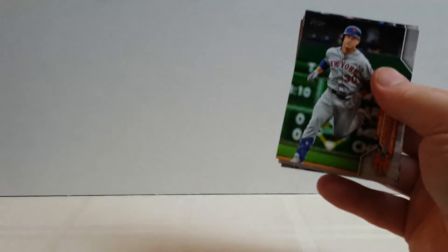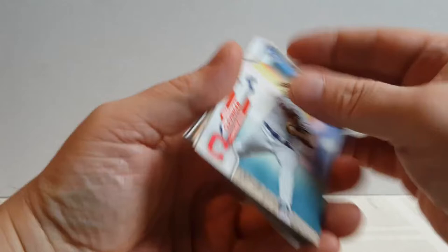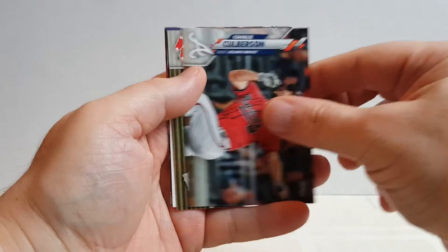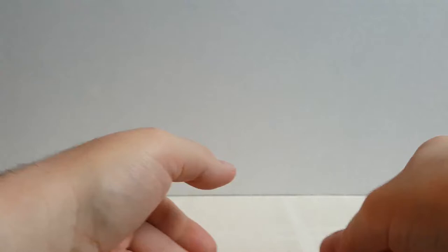Let's do the 2020 Baseball. We've got Conforto, Rizzo, Pavetta, Dietrich, Vogelbach, Ryu, Clevenger, Hamilton, Lester, Culberson, JBJ, Max Muncy, Home Run Challenge, Cruz, and Mankata. No rookies in that one.